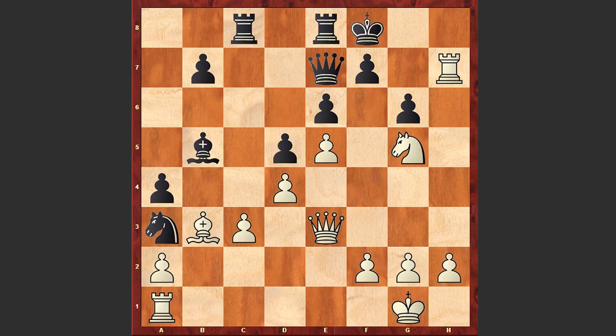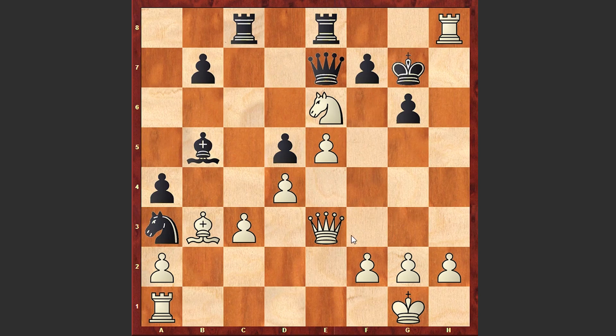Ready? Well, the first move which comes to mind is Rxf7 check — actually this move is also winning, but Rh8 check is stronger. There is a checkmate in 4 moves. Kg7, here comes Nxe6 check, again opening up the diagonal for the queen, and Black resigned. If Kxh8 then Qh6 check and then Qg7 checkmate. Or if fxe6 then Qh6 check and then Qh7 checkmate.